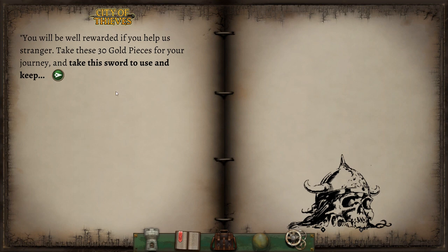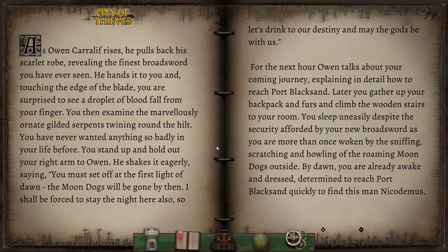Take these thirty gold pieces for your journey, and take this sword to use and keep. As Owen Carlyffe rises, he pulls back his scarlet robe, revealing the finest broadsword you have ever seen. He hands it to you and, touching the edge of the blade, you are surprised to see a droplet of blood fall from your finger. You stand up and hold out your right arm to Owen. He shakes it eagerly, saying you must set off at the first light of dawn — the moondogs will be gone by then. You sleep uneasily, more than once woken by the sniffing, scratching, and howling of the roaming moondogs outside. By dawn, you are already awake and dressed, determined to reach Port Blacksand quickly to find this man, Nicodemus.